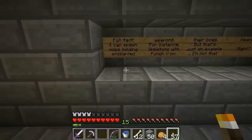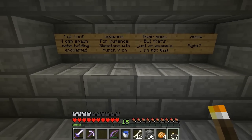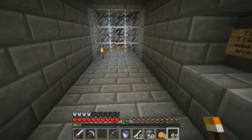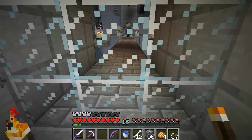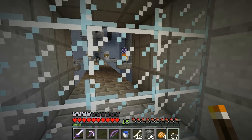In any case, there's a sign here. Fun fact: I can spawn mobs holding enchanted weapons — for instance, skeletons with Punch 5 on their bows. But that's just an example — I'm not that mean, right? So it sounds like any skeleton arrow could be dangerous. I see blaze spawners on top of ender crystals, so we can blow them up at range.